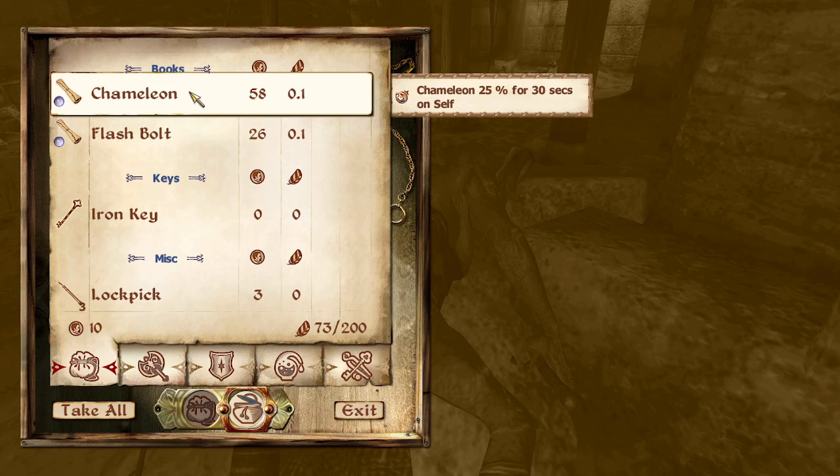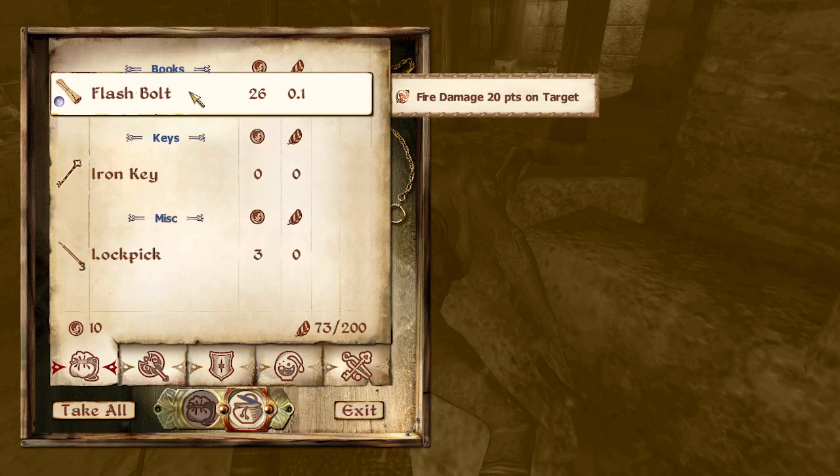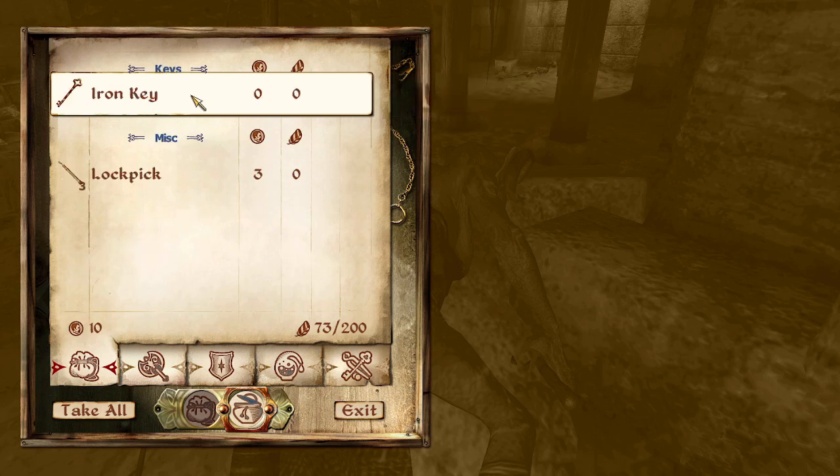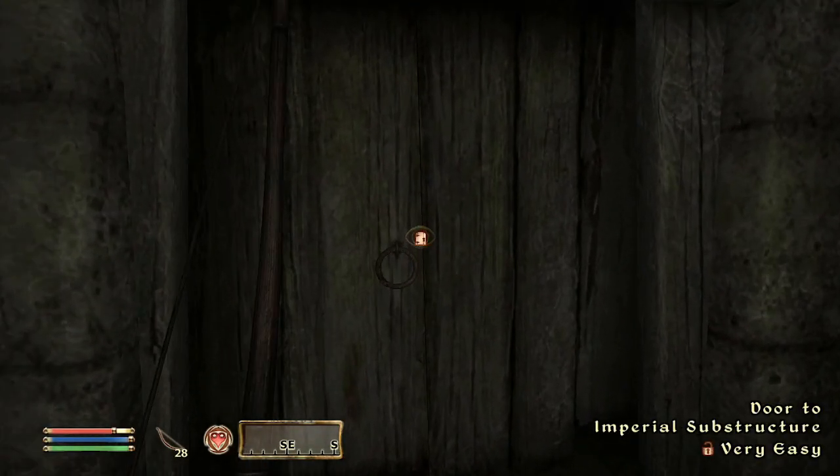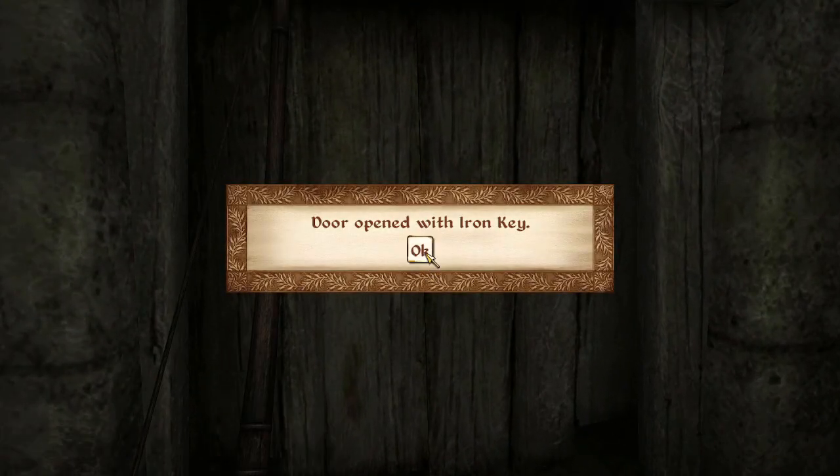Chameleon 25% — what is this supposed to mean? Oh, I have to learn all the spells. Iron key, nice. How do I use it? Okay.